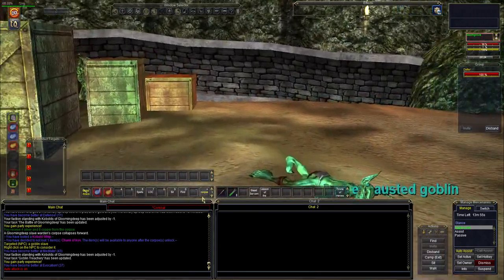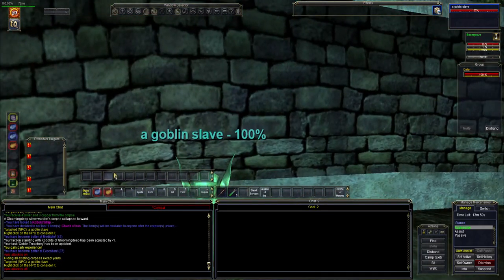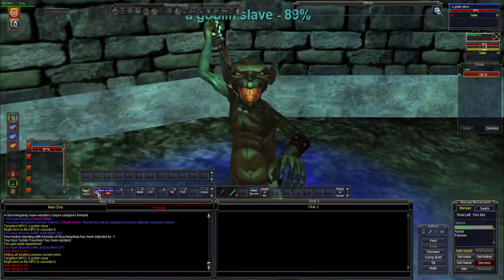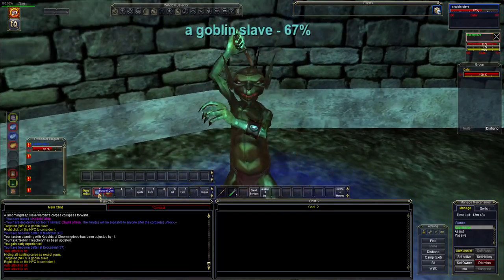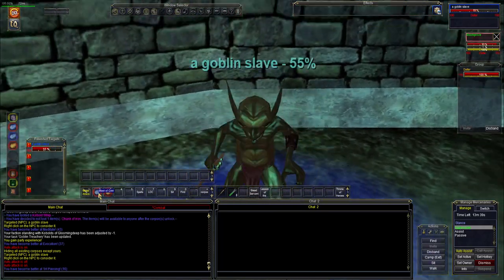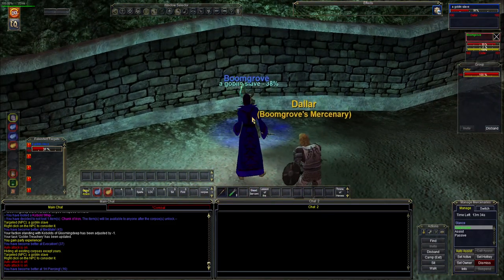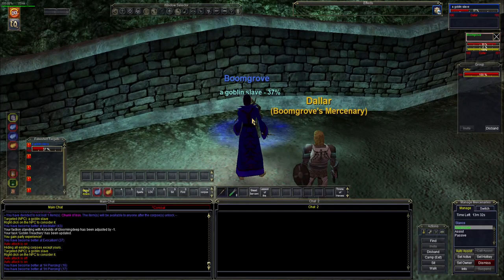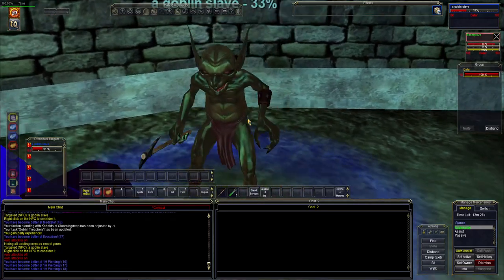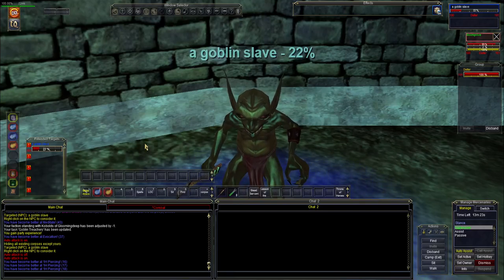Now we only have a few more left of those to get. I'm out of mana, but we're just going to do this the old-fashioned way — we're just going to melee these. Plus it works on my Piercing skill. I won't be keeping a dagger for very long though. I'll want to get some sort of staff or a mace, and definitely get a shield too. We're working on our skill-ups here.